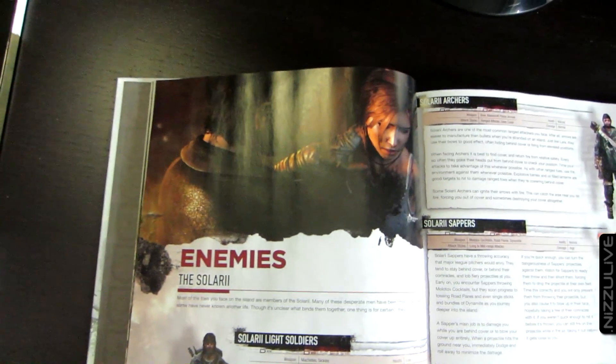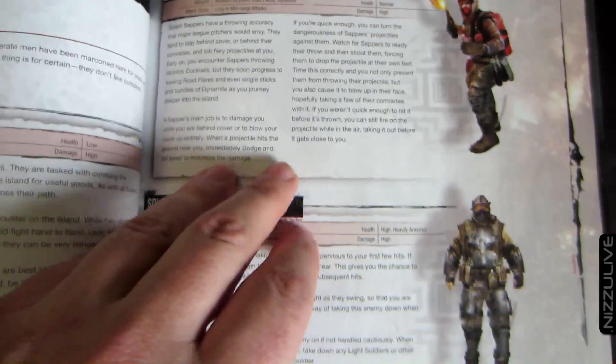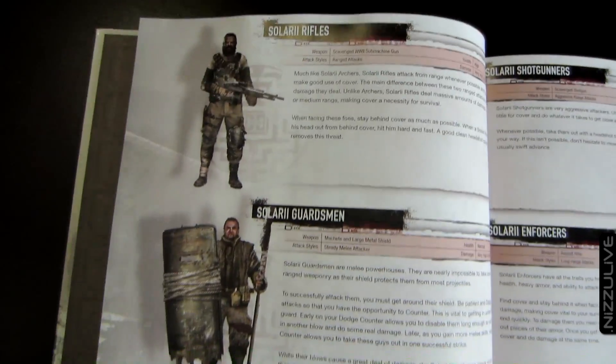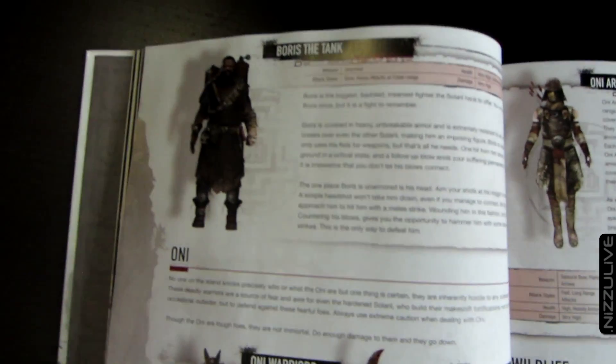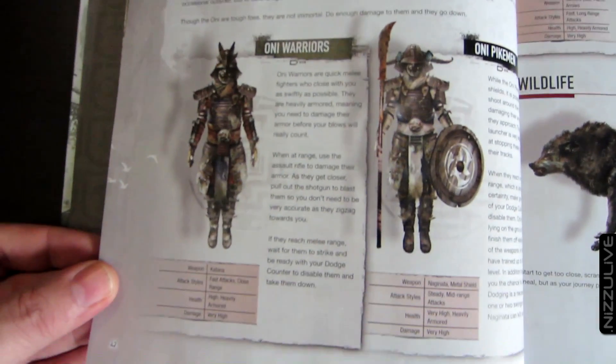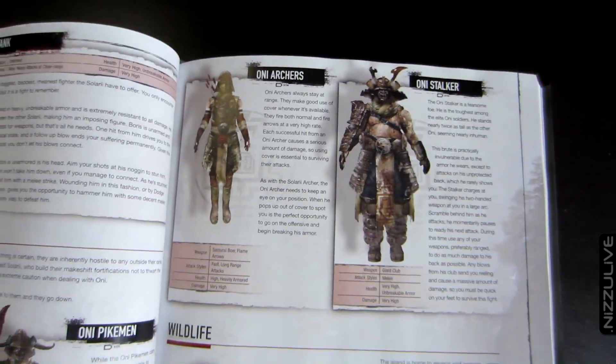Here are all the enemies - the Solari. I think I'm saying it right: the Solari. Solari archers, sappers, soldiers, guardsmen, shotgunners, enforcers, elite soldiers. Oni, Oni archers, Oni stalkers - those look like the heavy hitters in the game.